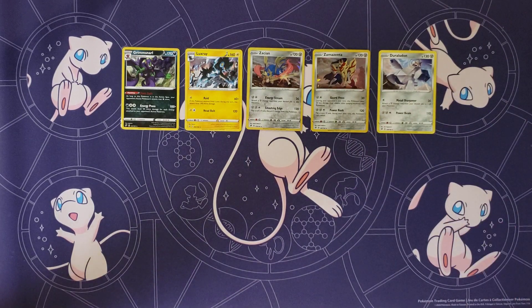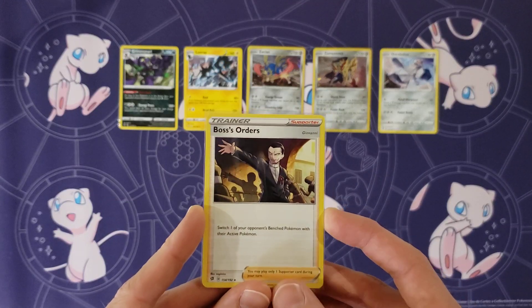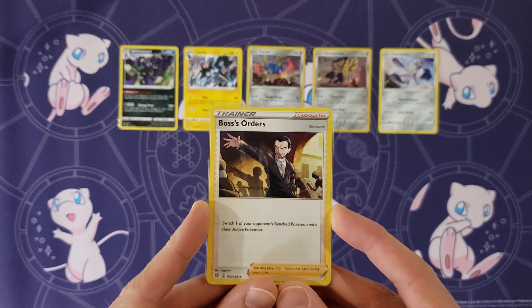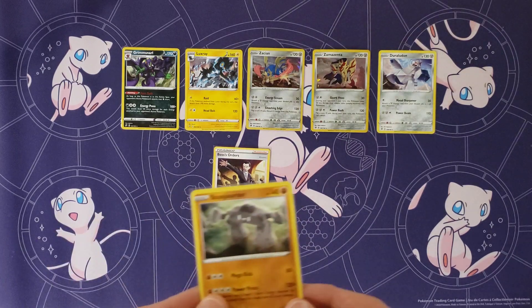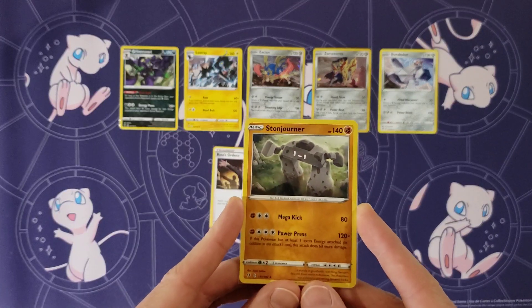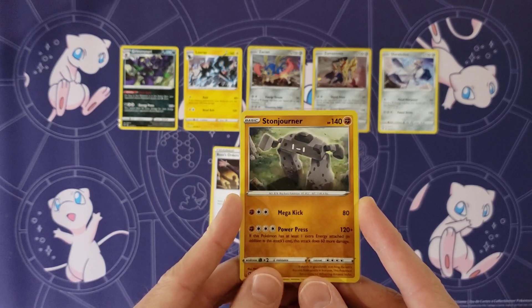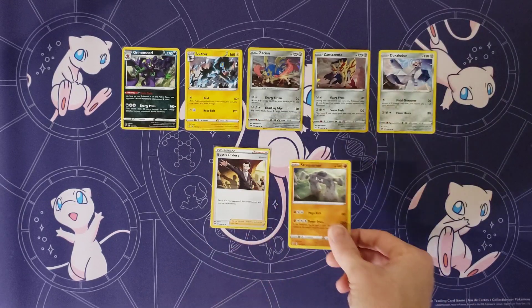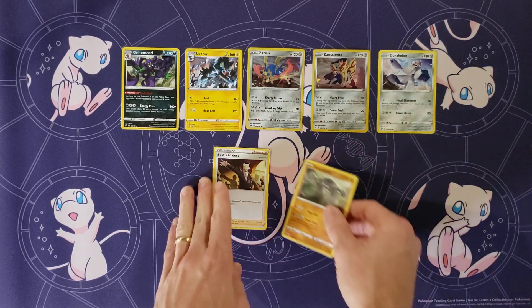To go along with the Rebel Clash theme decks, there's also a non-hollow Duraludon, which I believe was in the Zamazenta deck — normally a hollow but here a non-hollow. After Rebel Clash was released, two additional cards came out: a non-hollow Boss's Orders, available in the Trainer's Toolkit and possibly the Zacian V deck, and a non-hollow Stonejourner, available in the Galarian Sirfetch'd theme deck that came out with Darkness Ablaze. That's a total of seven cards from Rebel Clash.